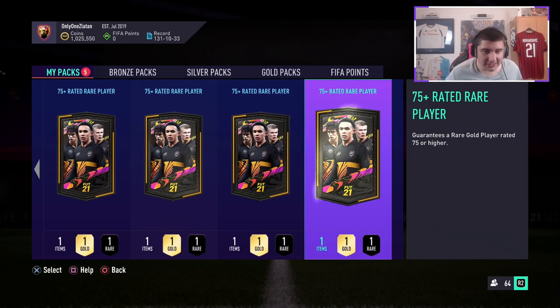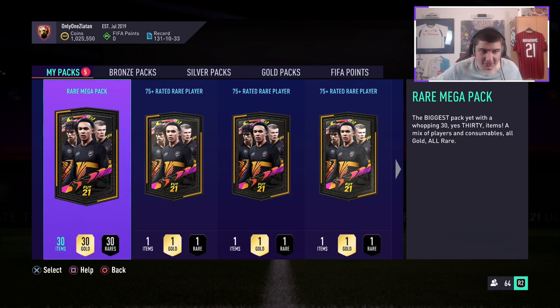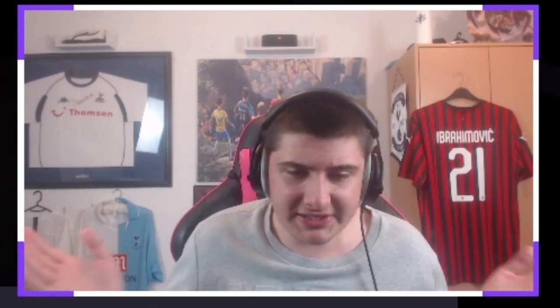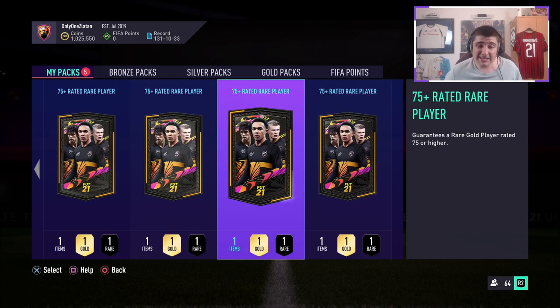As I said, this is a completely free rare mega pack and you also get four 75-rated rare players. The reason why I'm making this video is because EA did drop an objective, but for some reason the objective is a bit disguised — I don't know why they've done that. I'll be telling you how to get a free rare mega pack and we'll open these at the end.